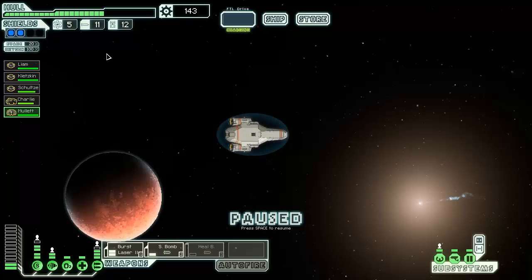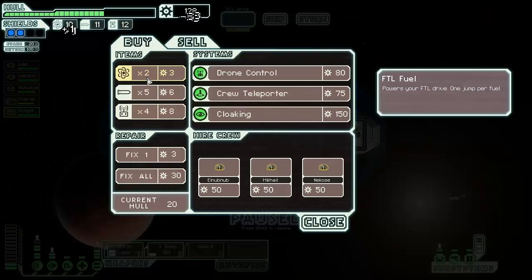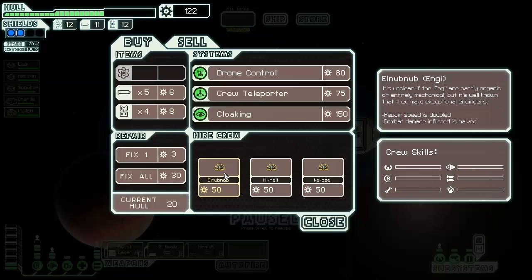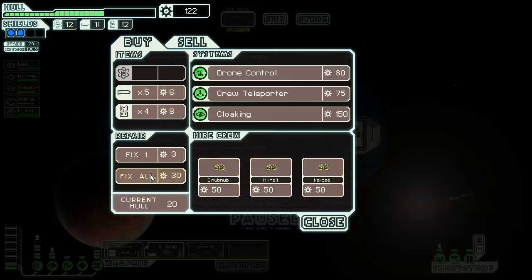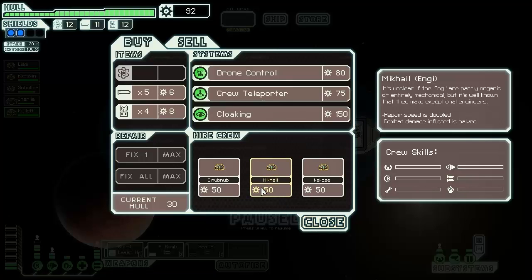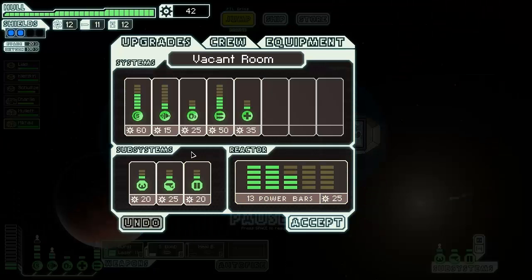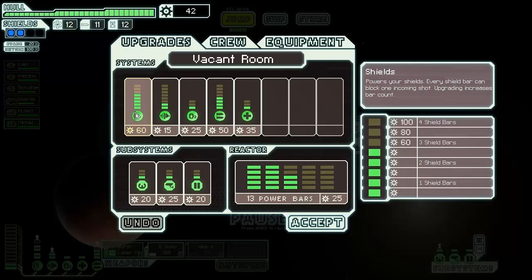I need some fuel, getting low - just buy it all. Don't really want a crew teleporter. I could use another repair guy. I'll take Mikhail and put him right here since sensors seem to be targeted fairly often. Let's check out the upgrades - I'm gonna save up a little bit. I can get three shield bars here pretty soon and I do have the power capacity, so we're good.